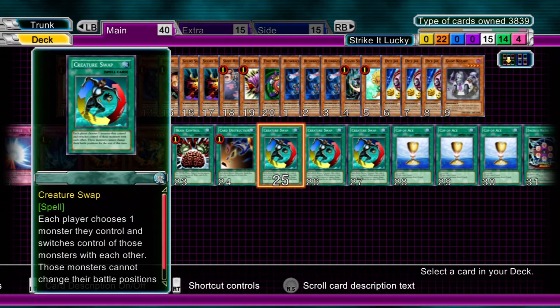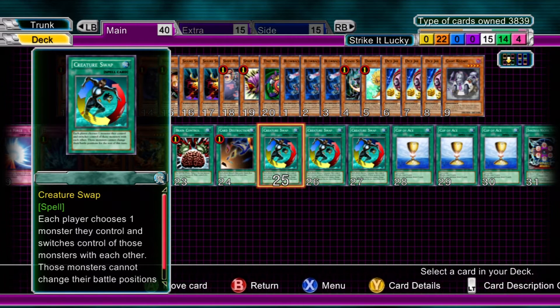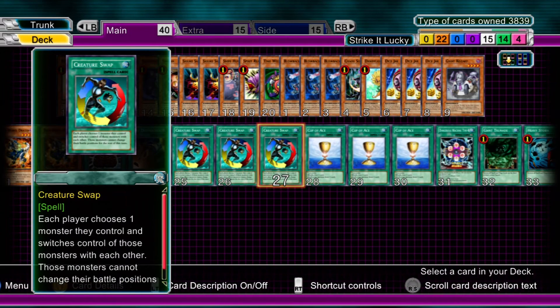Three Creature Swaps. There's no doubt when you flip up that Dice Jar, or summon that Time Wizard and not want to use its effect, or use that lovely Giant Kozaki, you're going to want a Creature Swap. So run three of those.